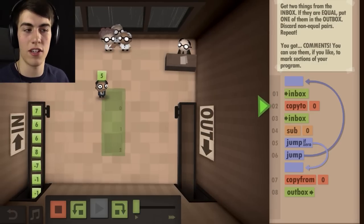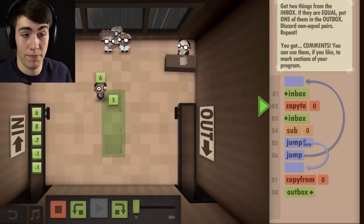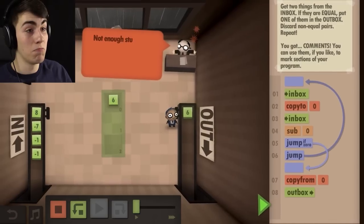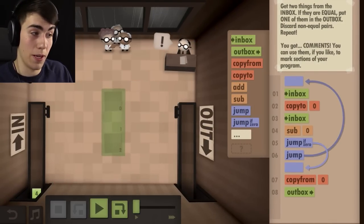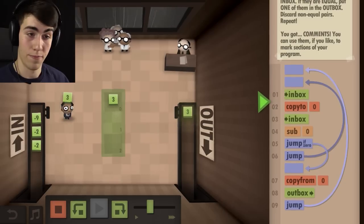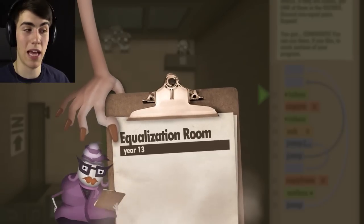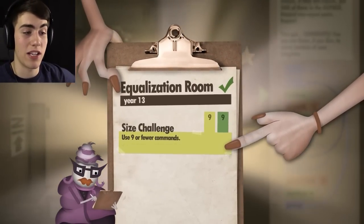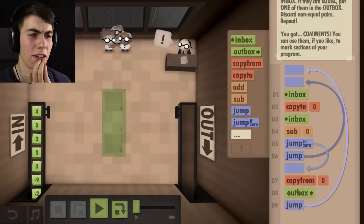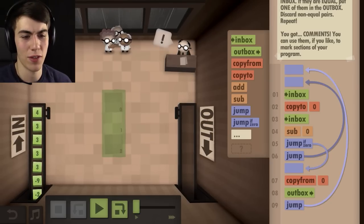Take a five and a seven — they're going to subtract, they're not going to be zero obviously. So when he gets that answer he throws it away and tries again. Now a six is going to go down and he subtracts those — it's going to be zero — so he takes that six and brings it to the outbox. That's why we need a second jump all the way back to the first. It's done — wipe that brow! I got the size challenge but didn't get the speed challenge. I'm gonna move on to the Maximization Room.